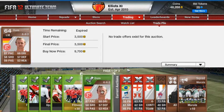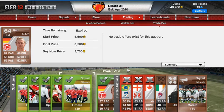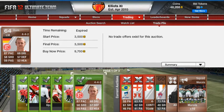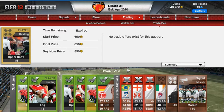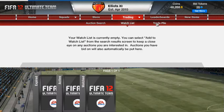This guy I just got in a pack, literally, and I put him up and the first time I listed him he goes for 3,500. Bronzes have completely changed. I've basically opened 3 bronze packs and got a few players in them — a few alright players.